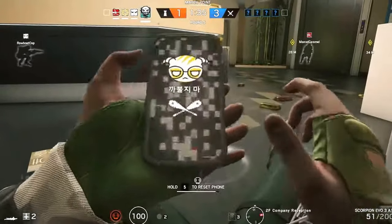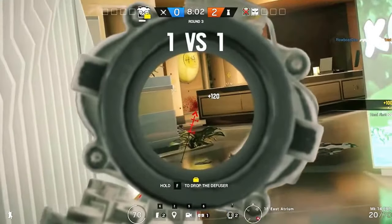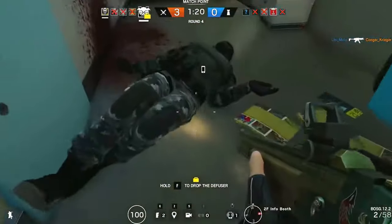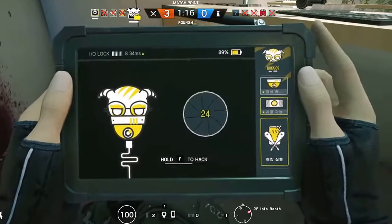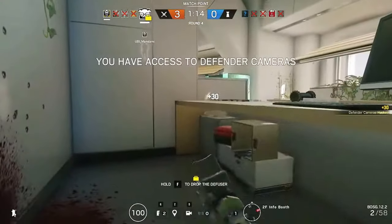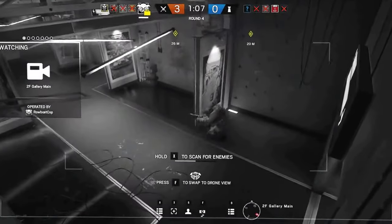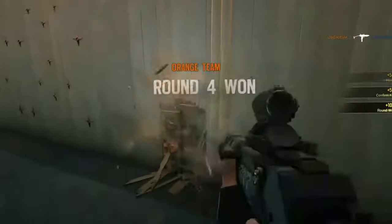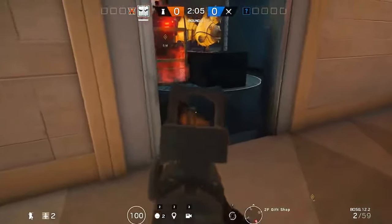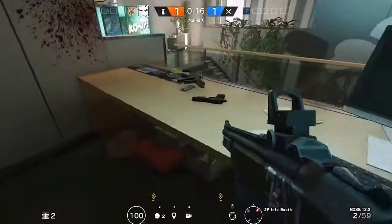But Dokkaebi doesn't stop there. When she's in a match, every defender that is killed will drop their phone. If Dokkaebi manages to hack an enemy phone, she immediately grants every attacker the ability to access the defenders' cameras. What's a defender to do? Avoid camera sight lines? Shoot out their own cams and deny themselves their own intel? The best way to avoid this dilemma is to destroy your teammates' phones when they go down, to ensure Dokkaebi can't hack them.